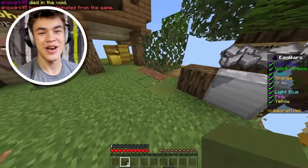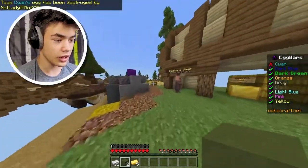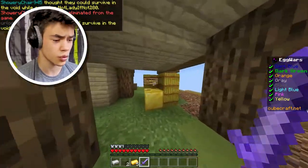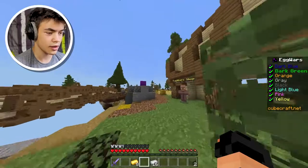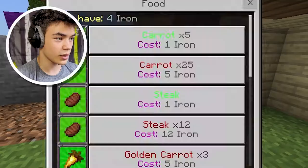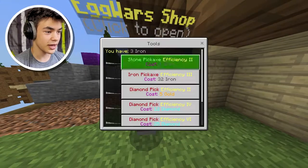That was kind of sad, he just jumped into the void. Anyway, we can take his stuff. We definitely need armor — I frequently forget to grab that. We also need a sharpness two stone sword, a pickaxe, and food. Stone pickaxe, and maybe some gapples. We didn't buy steak — okay now we have everything we need.